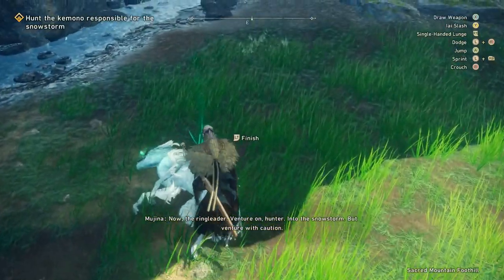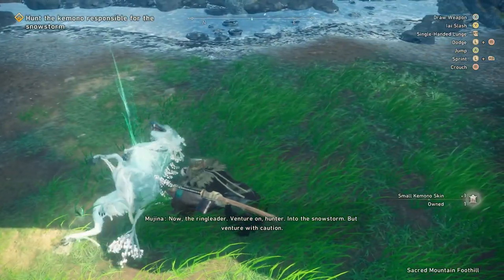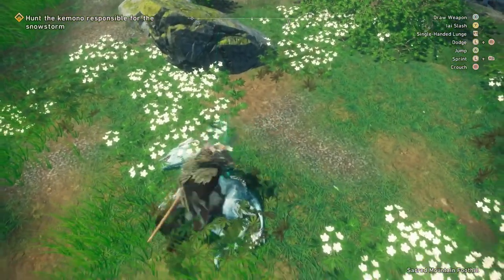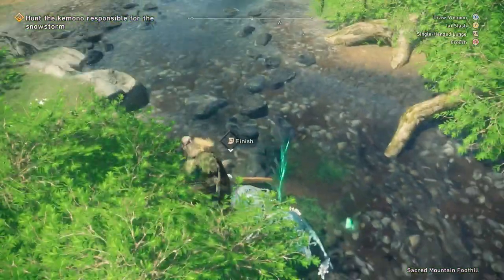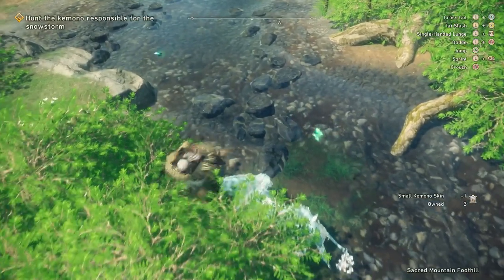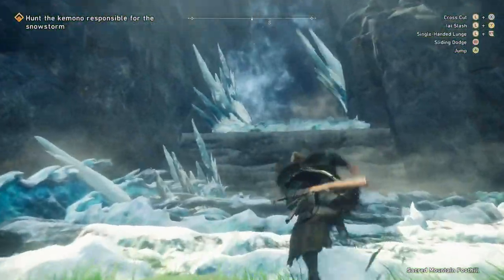When you are killing kemono, which are the creatures in the game, and you have killed them — especially the small ones — what you want to do is go over to them and, if you're using a controller, press your left trigger to finish them off, because that is going to grant you the materials. They're not automatic when you kill kemono, so don't forget to go around finishing the animals that you kill.